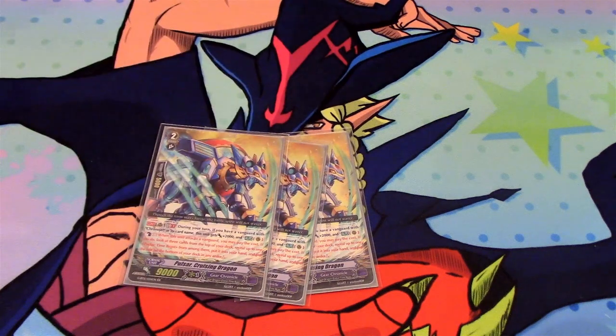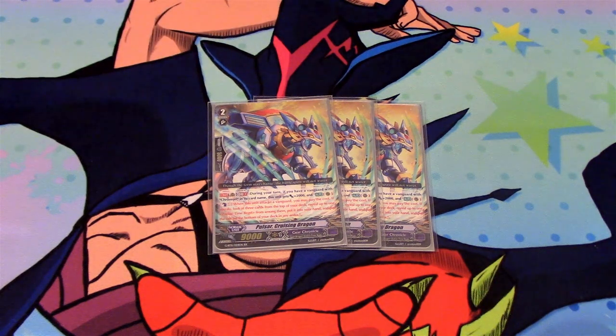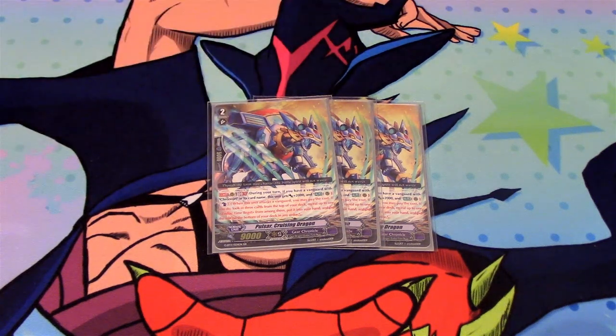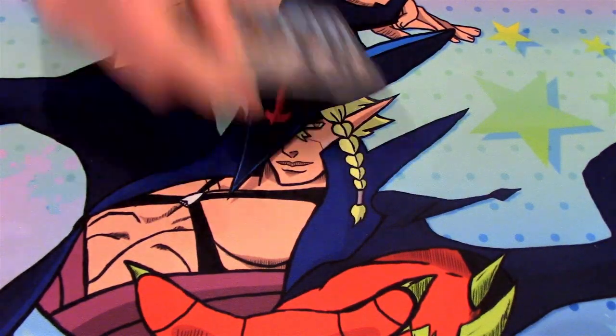We got 3 Cruising Dragon here. This card is GB1 on attack. If you have a Chrono Jet Vanguard, it gains 2k. And it gains a red tech skill: Counterblast 1 — when it attacks, you may pay the cost, check the top 3 cards and add 1 ZTB to hand. So you can add your heals, you can add your PGs, you can add whatever you want.